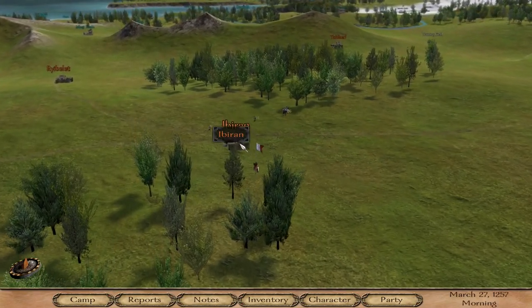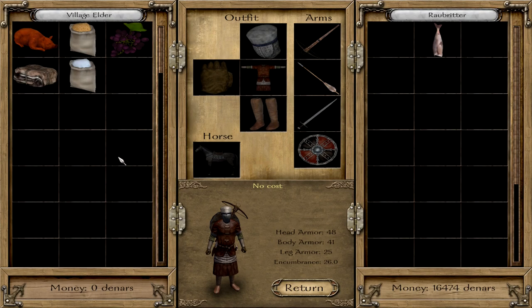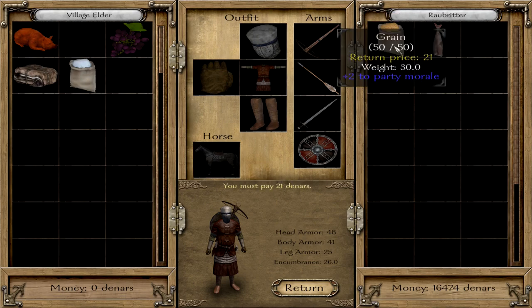How did I manage to get that much money? First of all, I exploited the villages, because villages have quite low prices. The grain we were able to buy in towns was around 33 to 40 denars. In villages, it costs only 21. So no matter which town you sell it in, you will always make a profit with low-priced goods from villages.